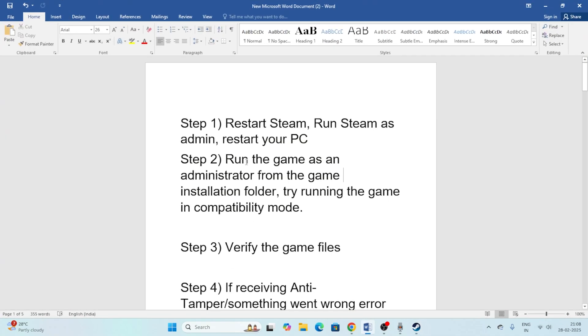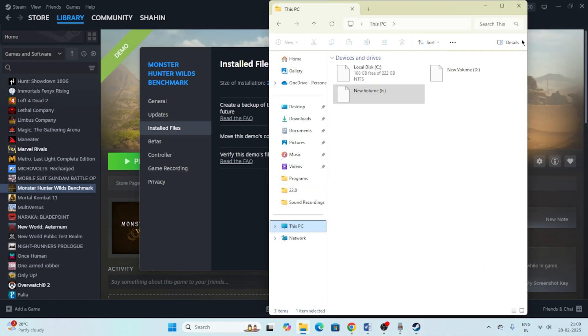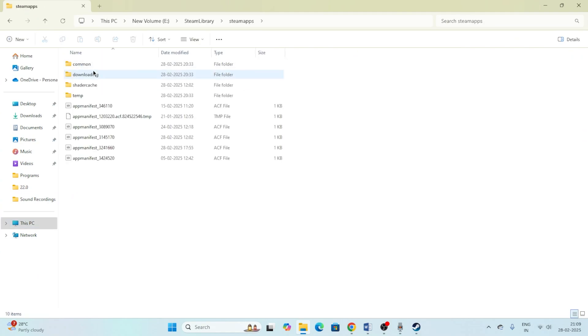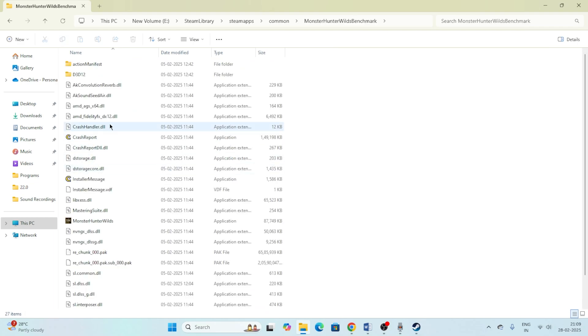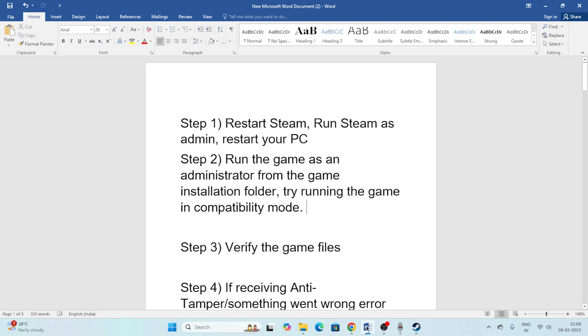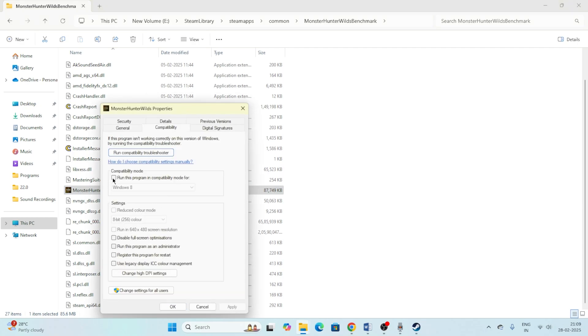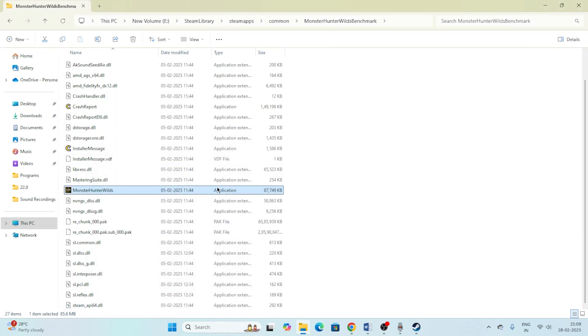Next, we need to run the game as an administrator from the game installation folder and also run it in compatibility mode. Right-click the game in Steam, go to Properties, then Browse Local Files. Navigate to the Monster Hunter Wilds folder, right-click the game executable, go to Properties, then the Compatibility tab. Check 'Run this program in compatibility mode' and set it to Windows 7 or Windows 8, apply, then also check 'Run this program as an administrator' and click Apply and OK.